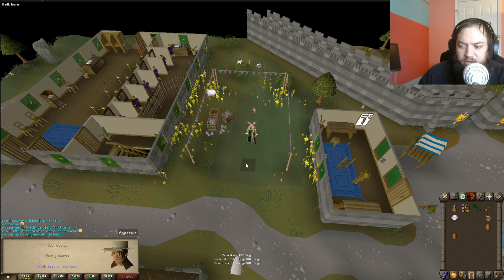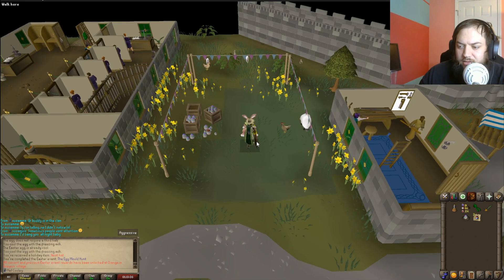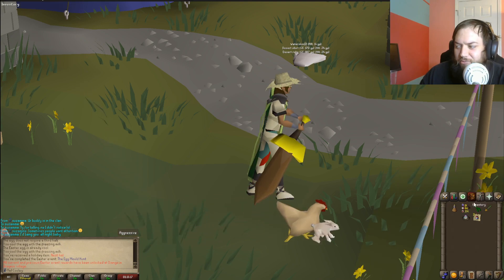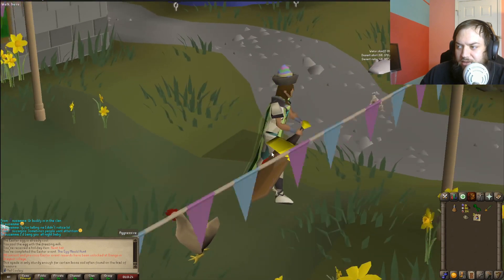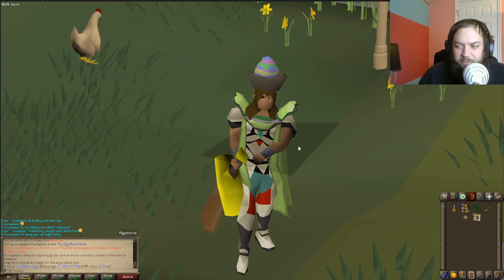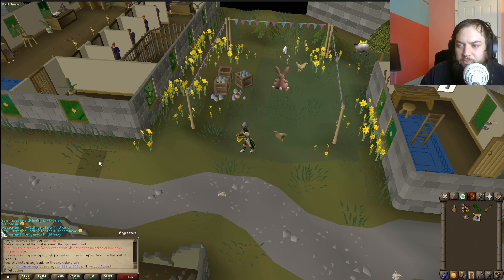Just finishing off the Easter event - real short and sweet, which is nice. Happy Easter! Got a giant bronze dagger, Easter floor spade, and a nest hat. All current and previous Easter event rewards have been unlocked at Diango. This dagger is pretty cool - it's just a giant bronze dagger but I kind of like it. Got an Easter spade and some Easter eggs. Saving Easter once again on Old School RuneScape - pretty good event, short and sweet, easy to do.